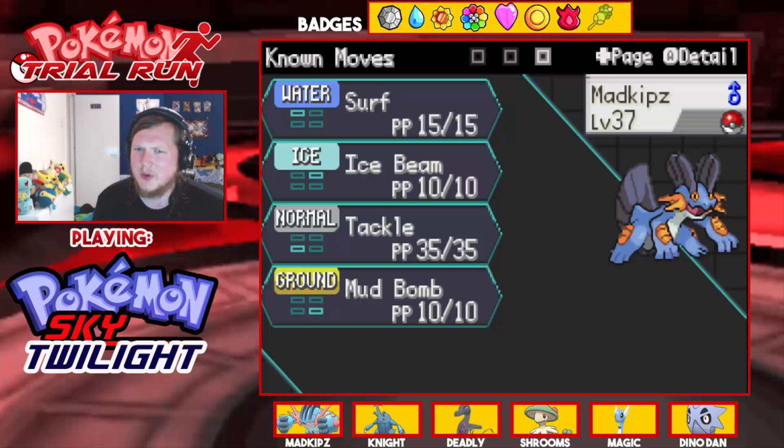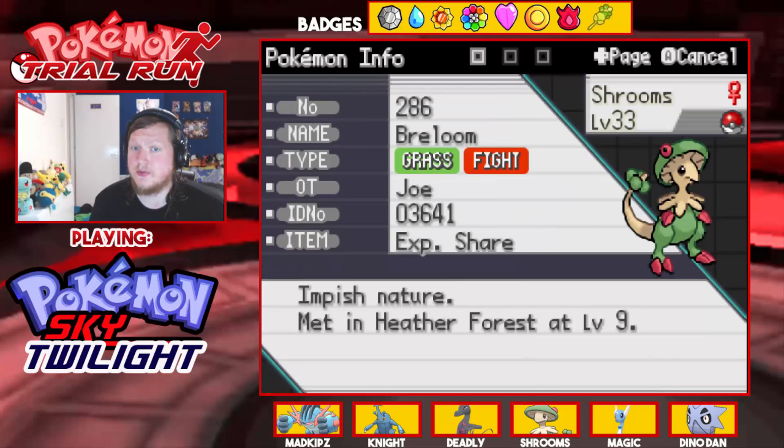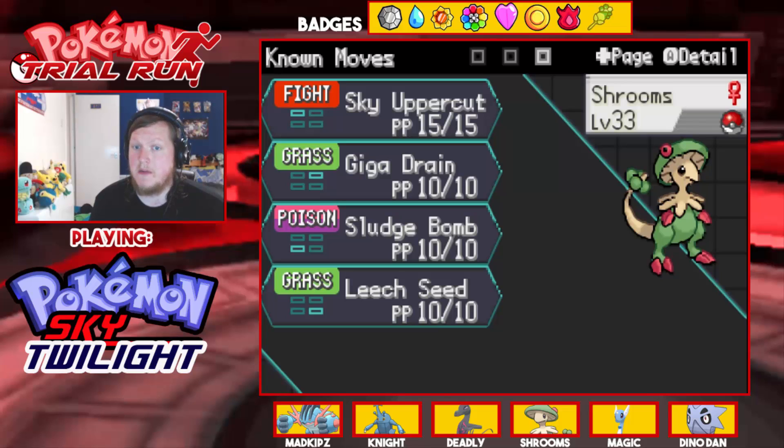Then we have Shrooms the Breloom, Impish nature, holding the Experience Share because he's level 33 and needs leveling up. Poison Heal for the ability, with moves Sky Uppercut, Giga Drain, Sludge Bomb, and Leech Seed.